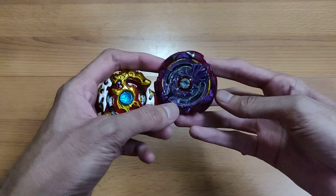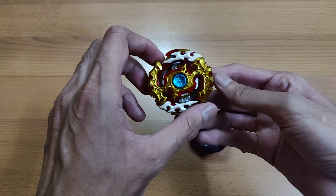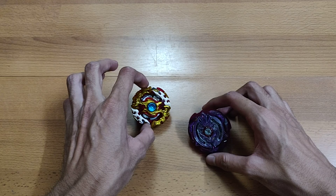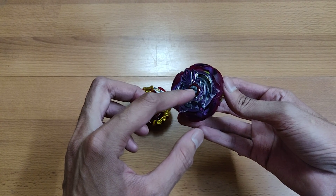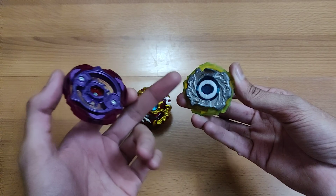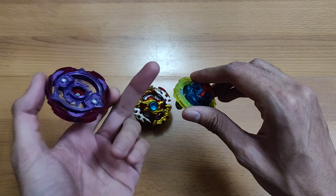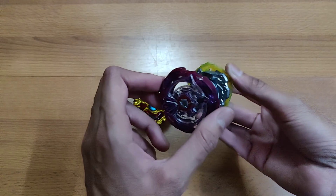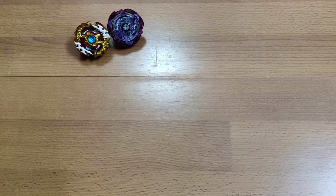Starting with the first pair: Spriggan Requiem and Screw Trident with a Metal God Chip. Spriggan Requiem comes out with a proper competitive combo — Spriggan Requiem, Zero, Bump, and Atomic. Screw Trident is not a great layer but comes with a Metal God Chip which is quite expensive to find. You also get the 7 disc, Meteor Frame, and Ultimate Reboot driver, which is essential to complete God Valkyrie's final form.